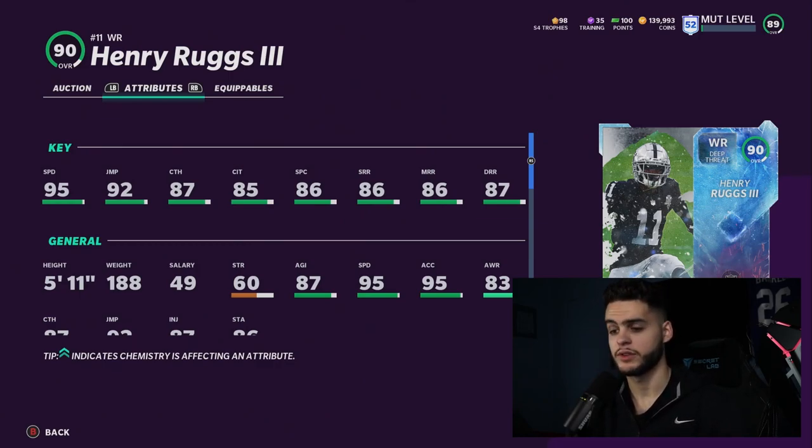Hopefully you guys enjoyed today's video — smash the like button! If you need coins to pick up players for the budget squad, head over to MuttReserve and use code 'poodle' at checkout for a discount. Comment down below who your favorite budget squad player is from this list or overall. Enjoy the rest of your day — peace!